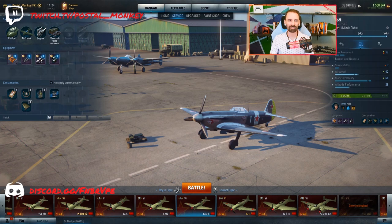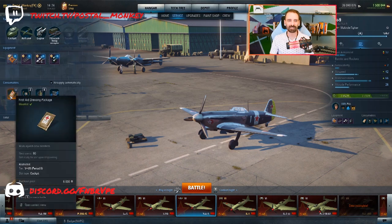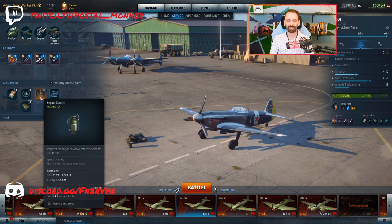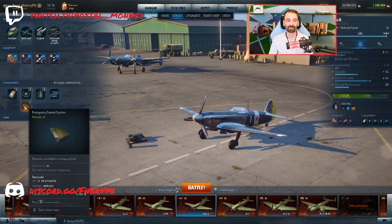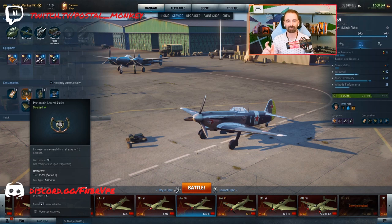For my cockpit equipment I've gone with the collimator sight. The reason is two-fold: cockpit armor is not going to be very helpful for this plane, and furthermore accuracy is imperative. With a plane like this, so much of your stats are built around that one cannon — you want it to be hitting. The more it hits, the more fun you'll have and the more effective you'll be. For consumables I've got my first aid package, engine cooling for that extra 10 seconds of boost to get to a sector or close the gap on a plane, and universal ammo. For airframe consumables I have the pneumatic control assist and the emergency control system.